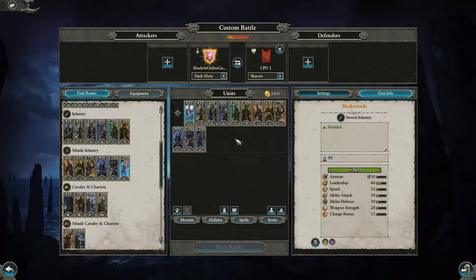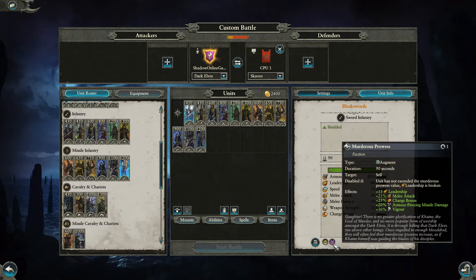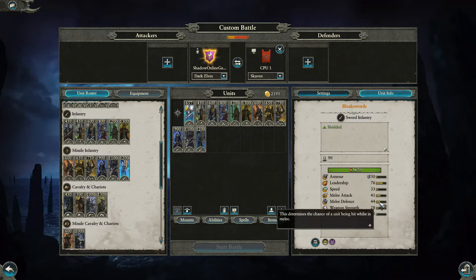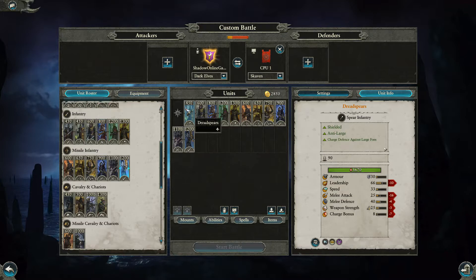We'll start with the basic Bleakswords — pretty simple at 450 gold. They're shielded with the silver shield which blocks 55 percent, and they've got Murderous Prowess as well, plus the ability to hide in forest. If you want to see the stats in more detail you can pause the video. They cost around 20 to 30 gold to upgrade each level, and at the top level they cost 657, which improves their leadership, melee attack, and melee defense.